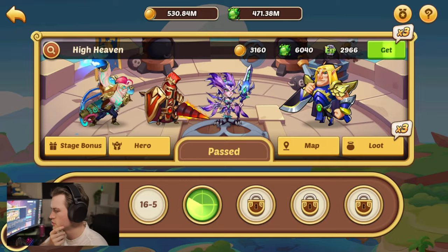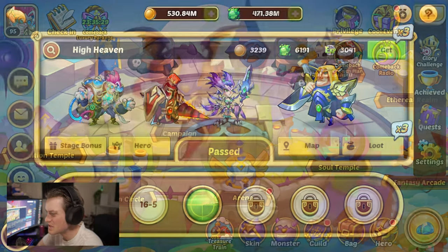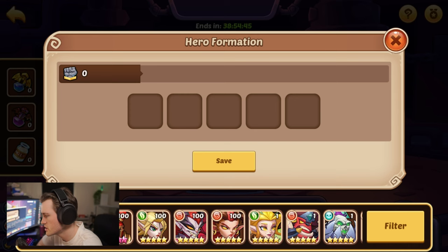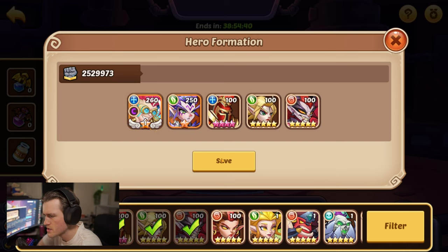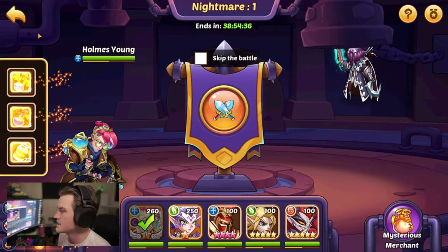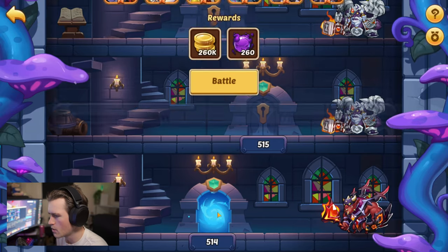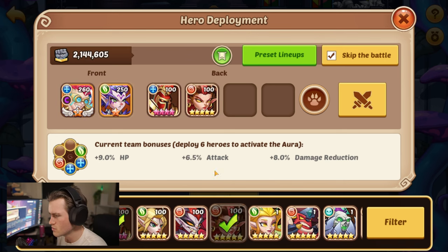What I'm going to do now is push to the maximum of my ability in campaign, and I'll get back to you when I'm done. That was quite a short push — I thought we gained a lot more levels than we did, but that's fine. We can go into the Aspen Dungeon with a stronger Holmes Young.